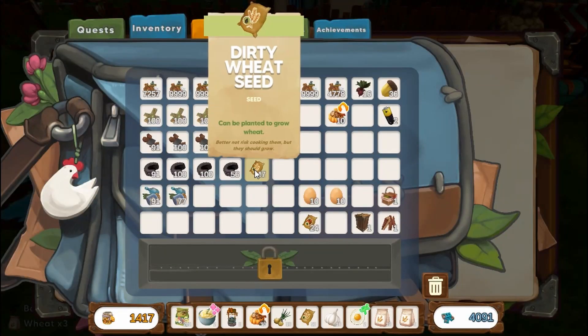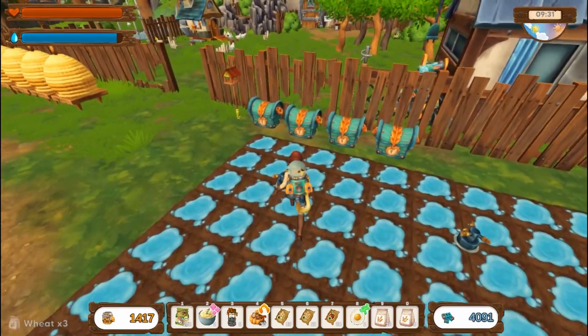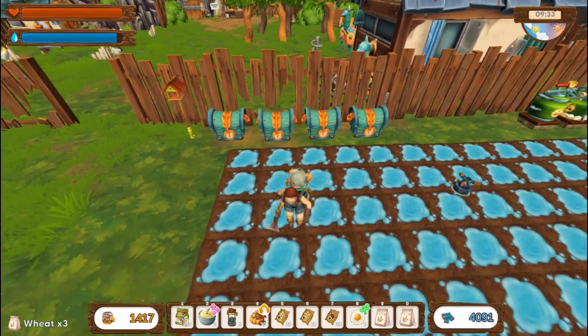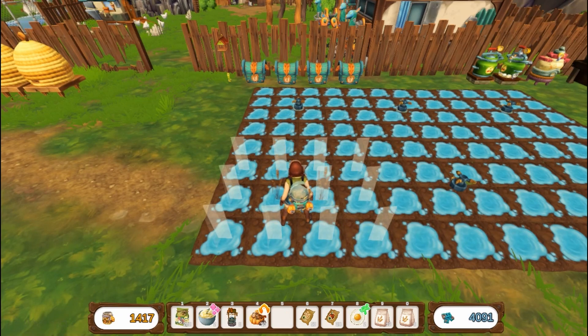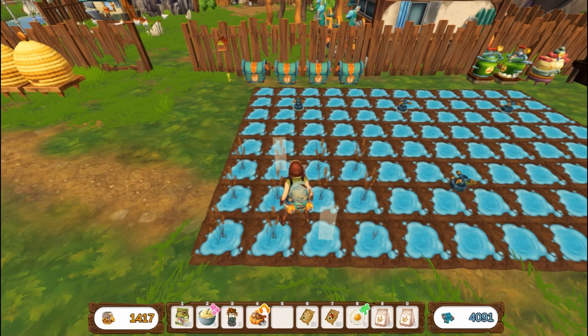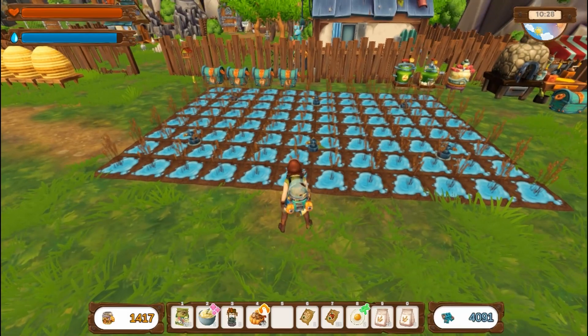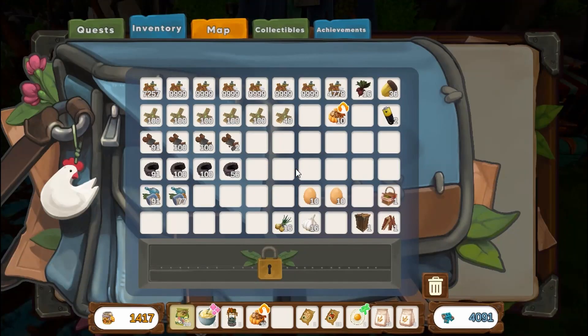I had wheat and peppers on my hot bar because we have so many extras of those. If you look here, we have 50 of both the wheat and the peppers, plus all these extra stacks. I put them in here so we can go ahead and plant them, get them out of our inventory so they don't take up room in the chest. Let me get these all planted. I didn't get them all planted because my little area only takes that many, so we have just one leftover of the wheat — that's okay.